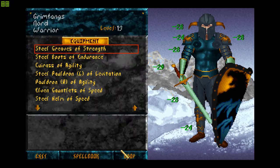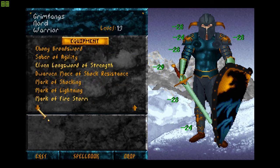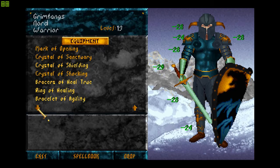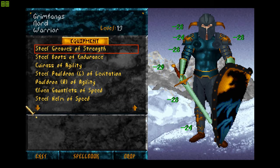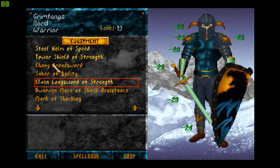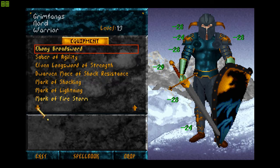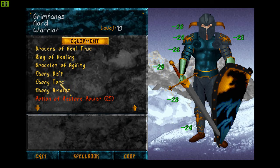Let me just equip — do I really want to change this sword up for the Saber of Agility? I actually got the Bracelet of Agility which basically puts my Agility at 100 now, so I don't think I need the Saber of Agility at this point. I'm keeping it as a backup weapon. At this point I might as well equip the Ebony Broadsword. My belt, torque, and amulet are all Ebony — that's really good.